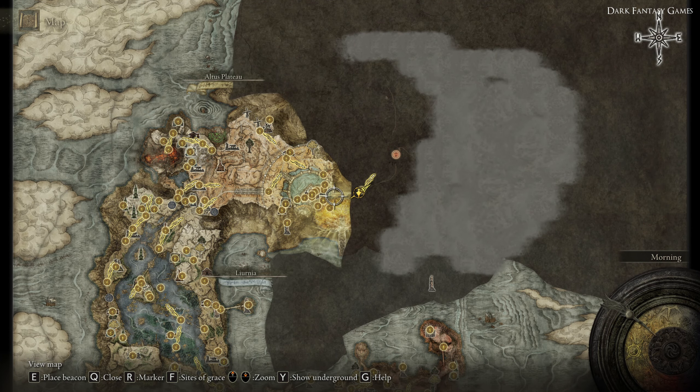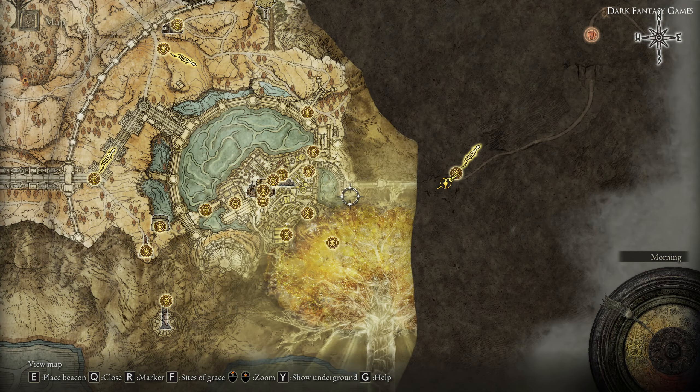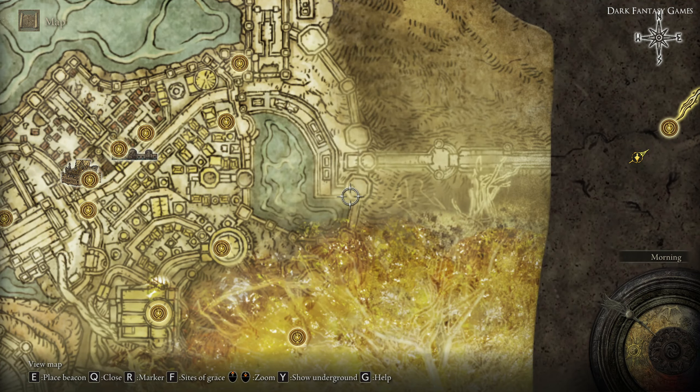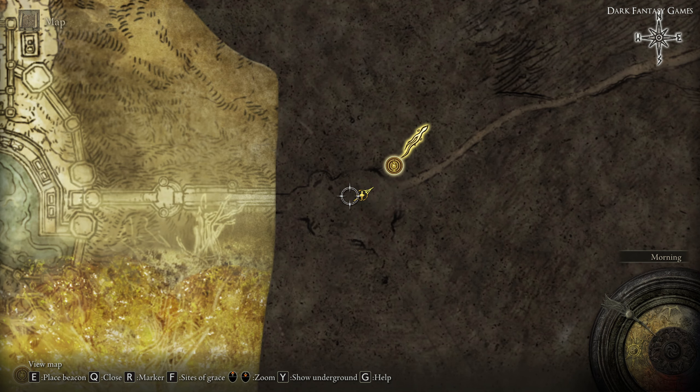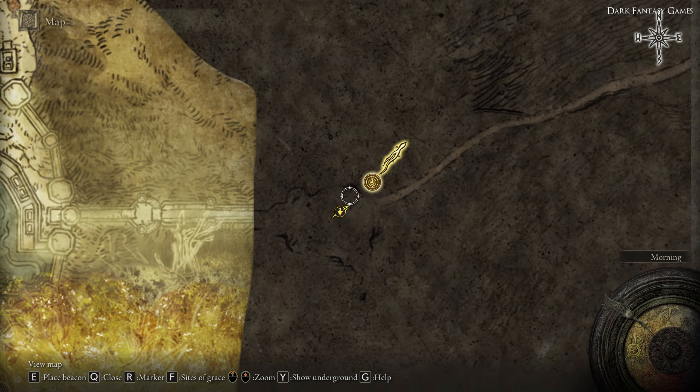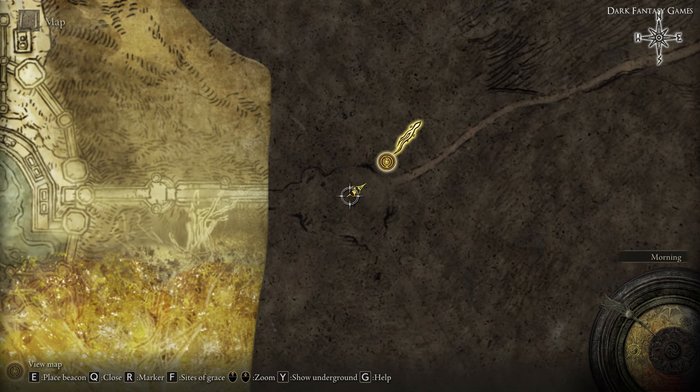After going through the royal capital city in the Altus Plateau area of the map, you'll be heading in an easterly direction that will lead you eventually to an area called the Forbidden Lands. This is not far from where this hidden dagger is located.